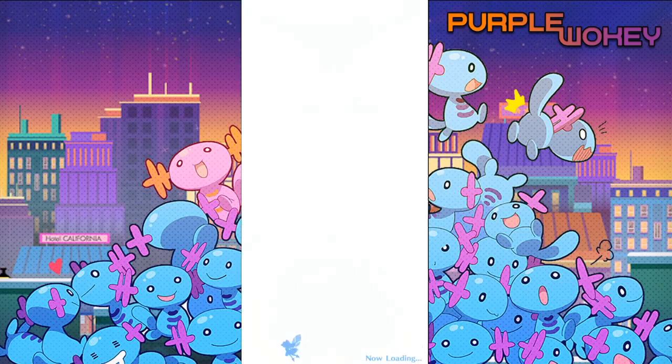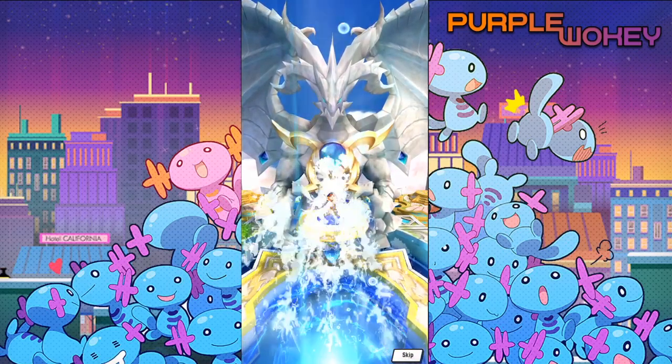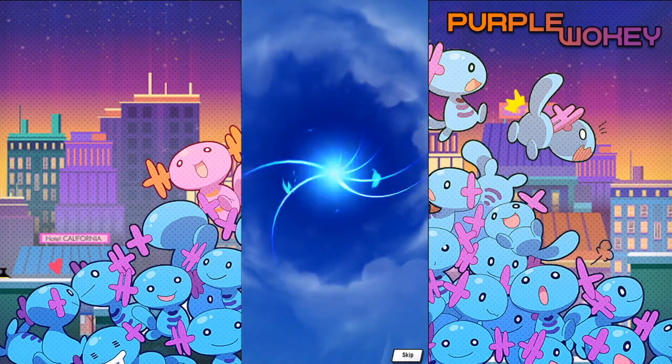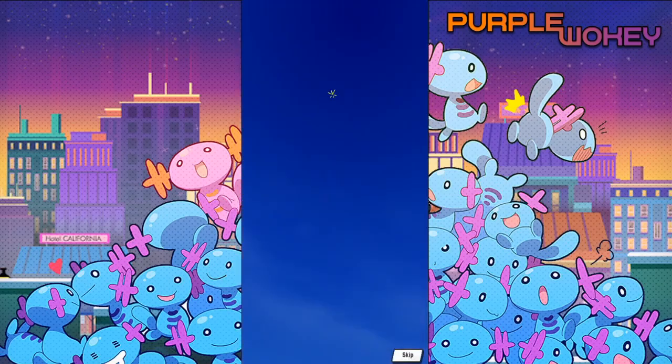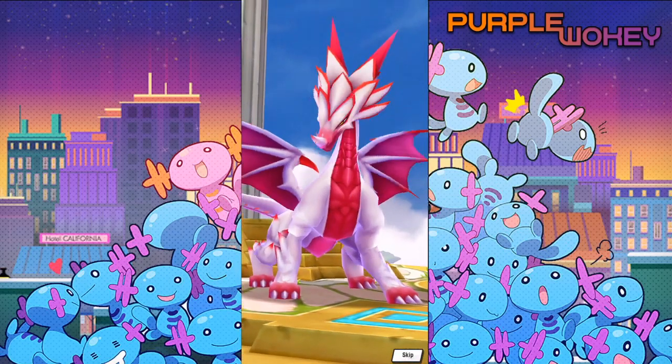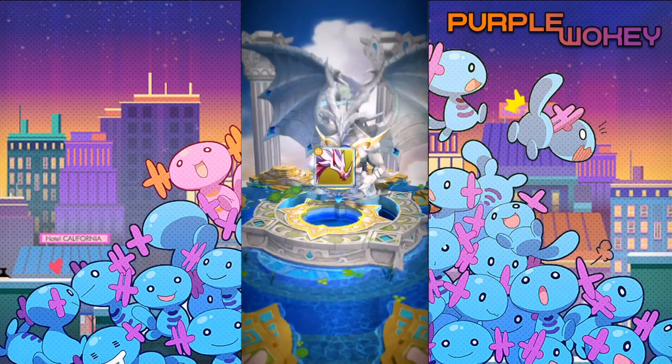There's a bunch of units currently in the banner that I wouldn't mind getting, mainly because I don't summon on anything but limited banners. Which, funny enough, is why this banner exists — it's bait before Fire Emblem Heroes. If you are super low on resources, wait to summon. That's just going to be the easiest way.